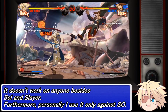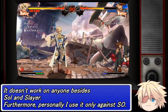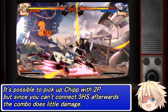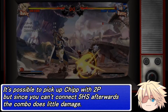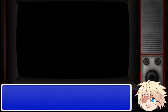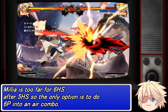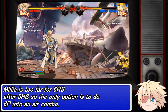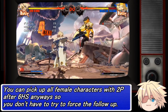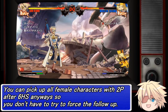It doesn't work on anyone besides Soul and Slayer. Furthermore, personally I use it only against Soul. It's possible to pick up Chip with 2P, but since you can't connect 5HS afterwards the combo does little damage. Millie is too far for 6HS after 5HS, so the only option is to do 6P into an air combo. You can pick up all female characters with 2P after 6HS, so you don't have to try to force the follow up.